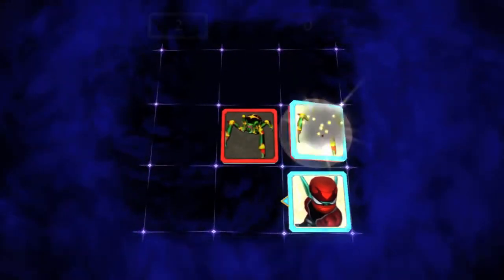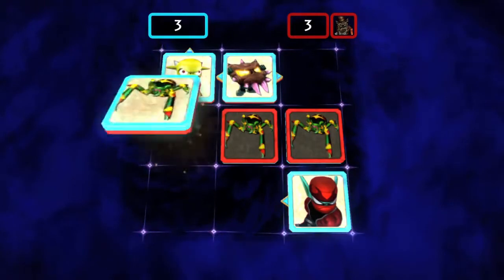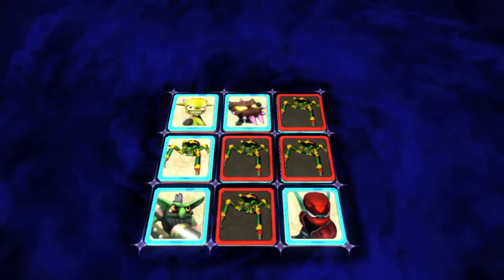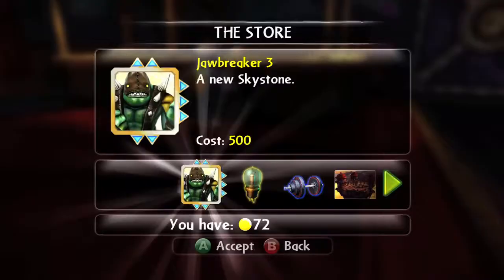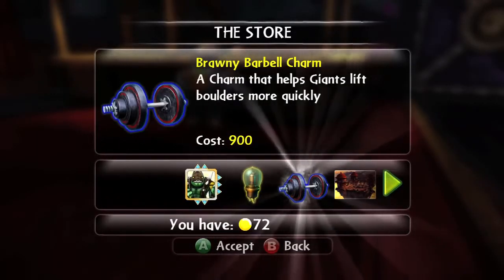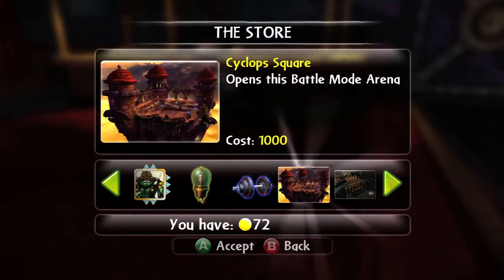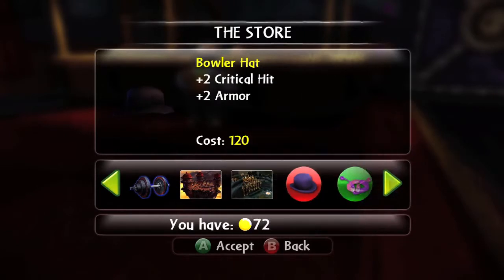We've got this game within the game called Skystones — a collectible card game. You play against people throughout Skylands, and as you beat them, you take their best card, so your deck gets stronger and stronger. You can also buy some in our in-game store. Besides Skystones, we also sell PvP arenas, Lucky Charms, and some heroic challenges that are not available any other way.